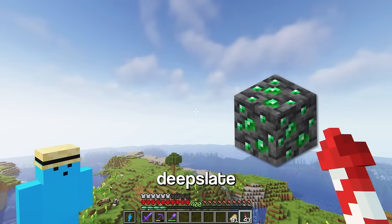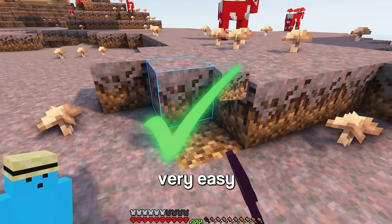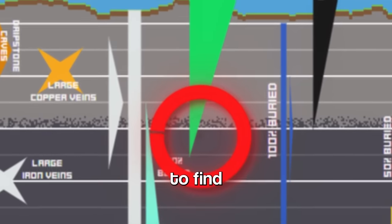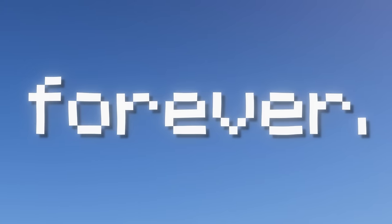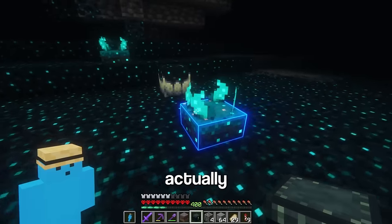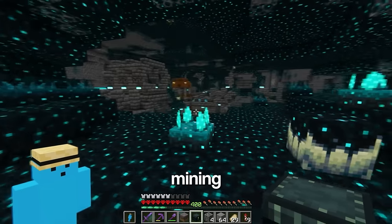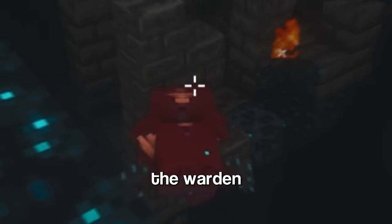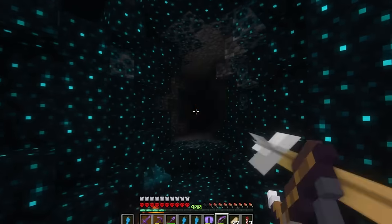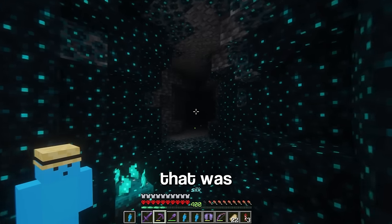Next it's Mycelium and Deep Slate Emerald Ore. Mycelium being very easy to get. But Deep Slate Emerald Ore, as you can see by this graph, is pretty difficult to find — just gotta head to a mountain biome. The reason I'm killing the Warden is because he'll drop one Sculk Catalyst, which kinda makes it rare. Well, that was easy. Back to Deep Slate Emerald Ore.